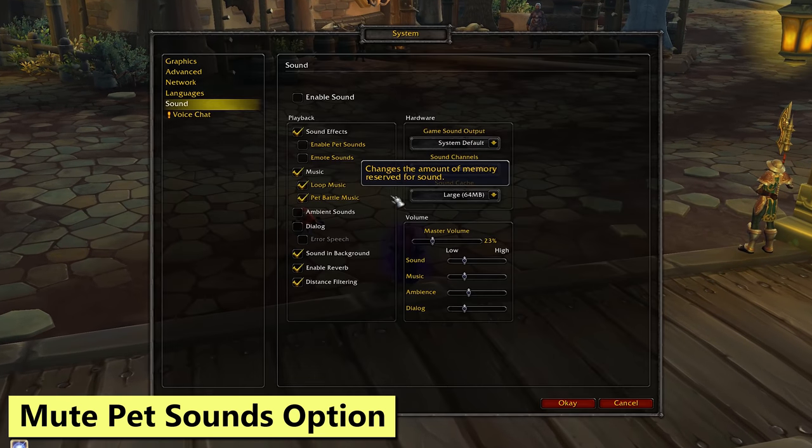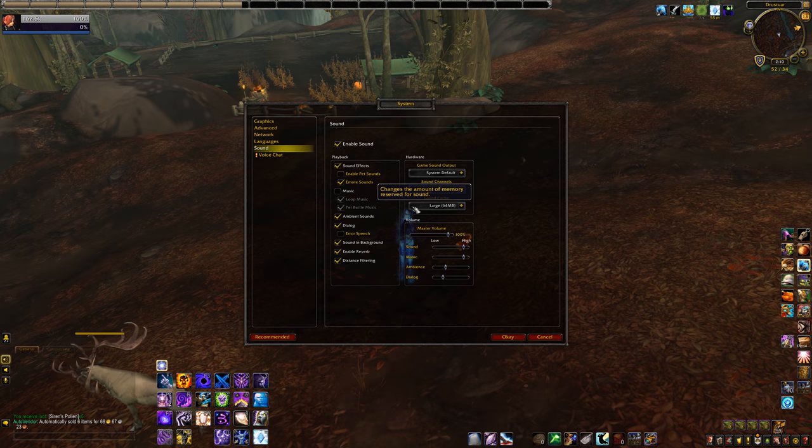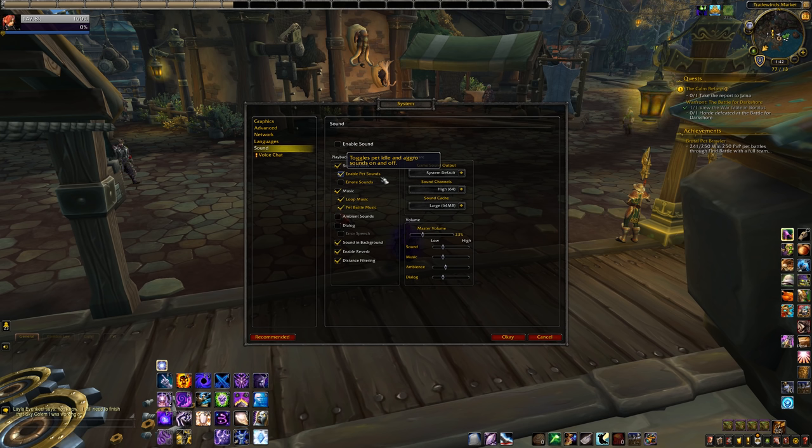Next, over in the sound options there is now a checkbox for Mute Pet Sounds. I did some testing, and this appears to be for hunter pets, not battle pets — my Molten Corgi was still able to bark at me incessantly. If you like to play with sound on but you're terrified of singing sunflowers, you're still not safe. However, this is still good for hunters that want some peace and quiet, or anybody that fights hunters in PvP.